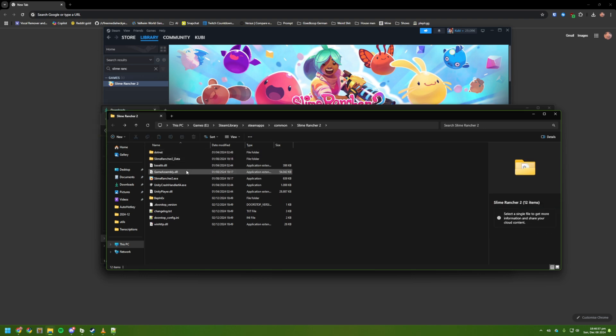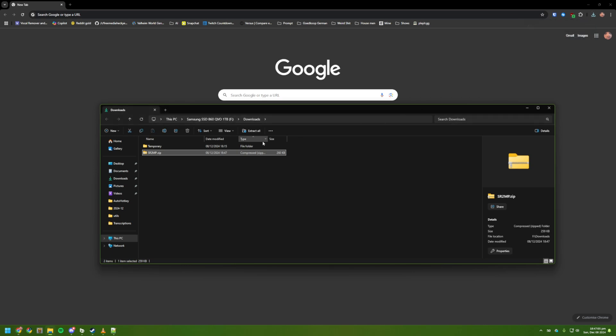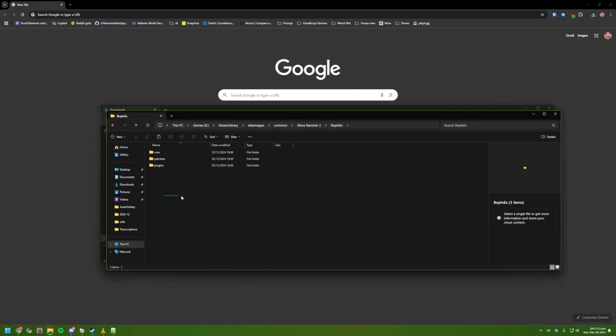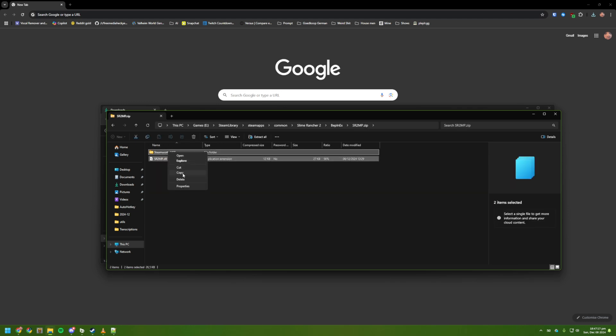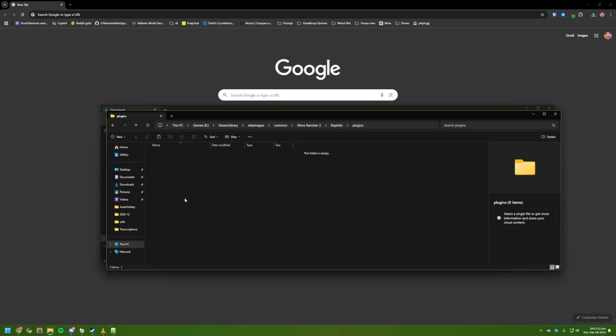Step 2: Download the SR2MP mod. Next, download the latest version of the SR2MP mod. The link is provided in the video description, but again, I highly recommend downloading it directly from Agor's Discord server to ensure you get the latest version. Once downloaded, extract the SR2MP mod files into the BepInEx/plugins folder. This folder is located within the BepInEx directory you just added to the game's root folder. All mods for BepInEx must be placed in this folder to function correctly.